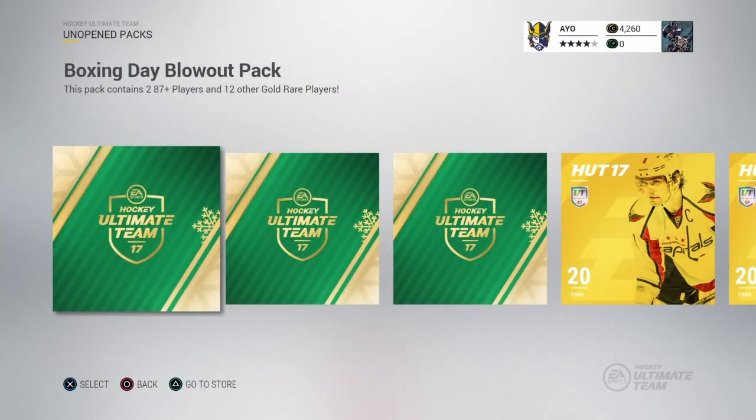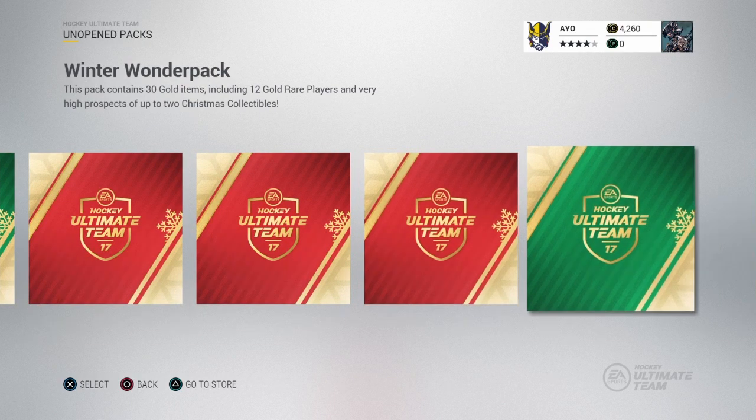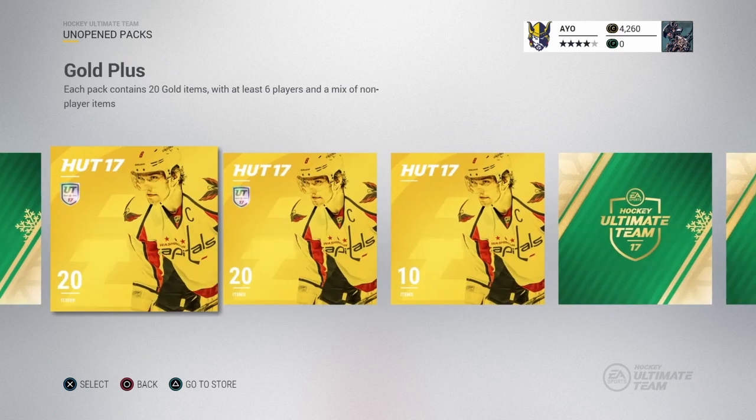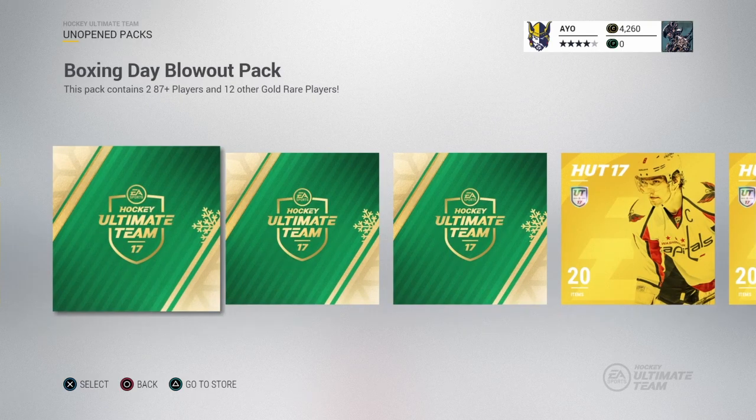What's going on guys, Thrash back here — welcome back to the channel. Today we're going to do my biggest pack opening of NHL 17. My god, it's already NHL 17. We got a bunch of packs here: Christmas packs, Winter Wonder packs, Boxing Day blowout packs, some gold rare and gold plus packs. These Boxing Day blowout packs have 287+ guaranteed players. Let's turn them into 90s.